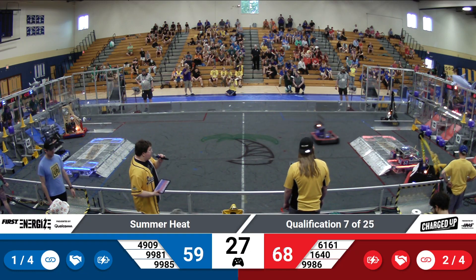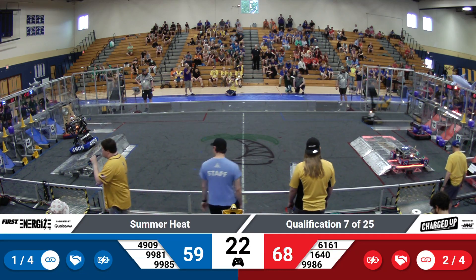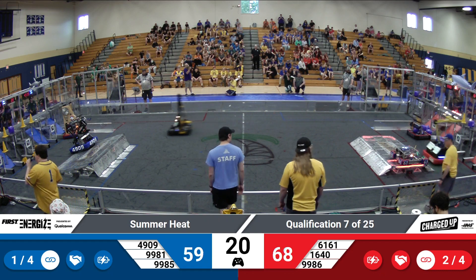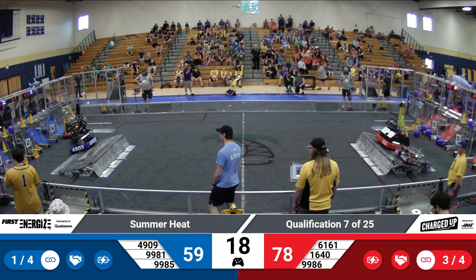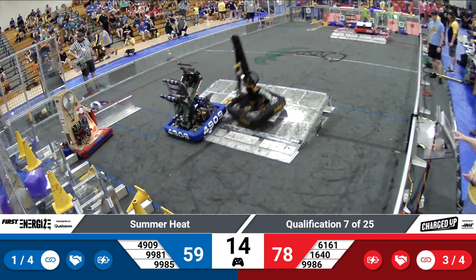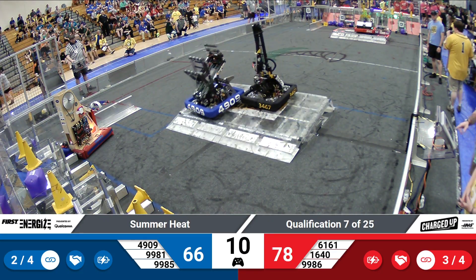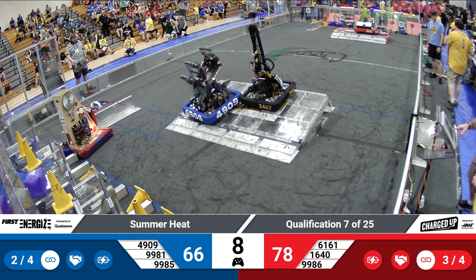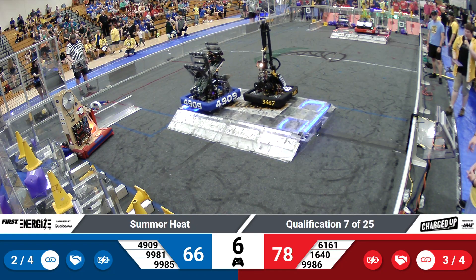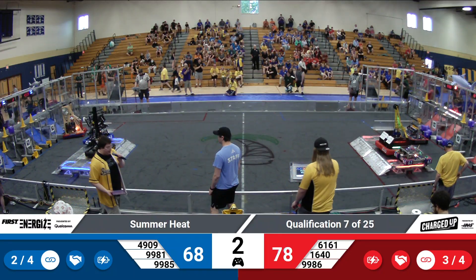More than three game pieces scored on both sides of the field in the co-op zone — link threshold drops from five to four. Red Alliance has two links, Blue Alliance only has one link. Red Alliance now has three. Trying to get additional last-second game pieces. Bionics and Windown trying to do a double balance. Red Alliance got a double balance down with Sabotage and Equilibrium as we count down the final two and one.